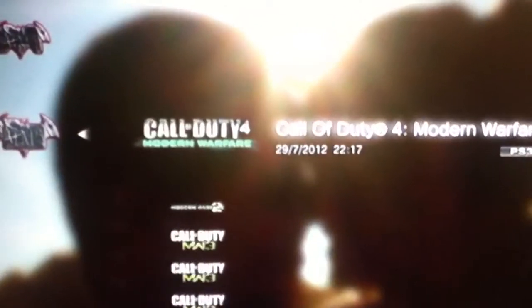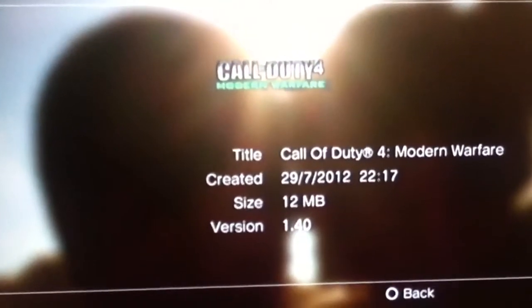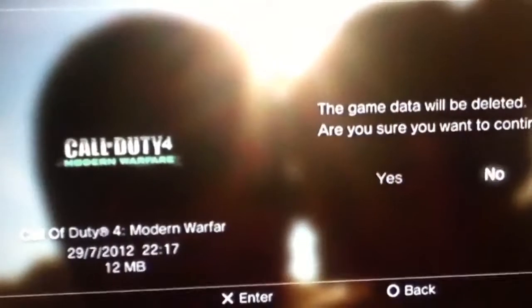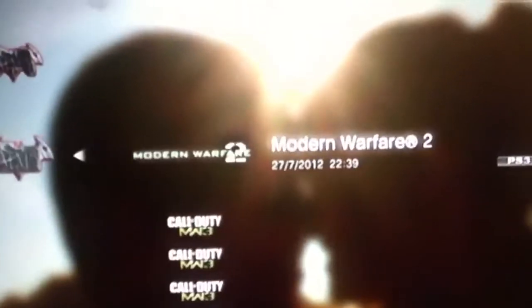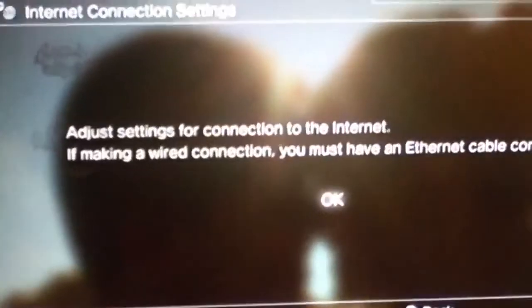Hey guys, this is game guide from gameclan ps3 bringing you a video on how to bypass. Basically you have to delete this data — it's version 1.30. And if you want to bypass Modern Warfare 2, you delete the Modern Warfare 2 data that says 1.40, and you go on to your internet connection settings.